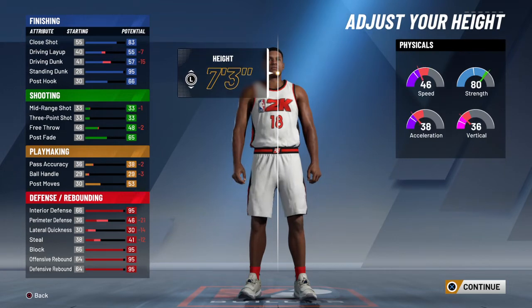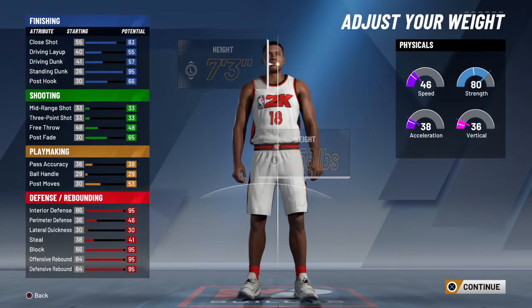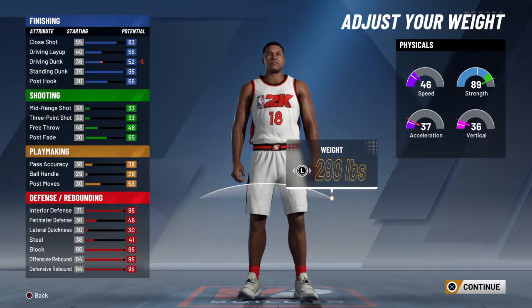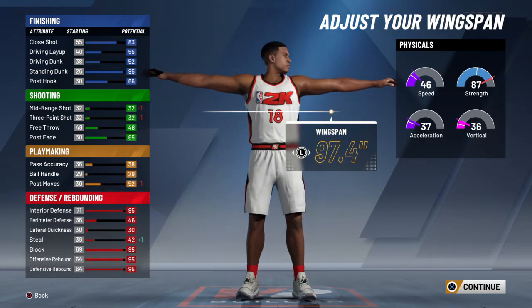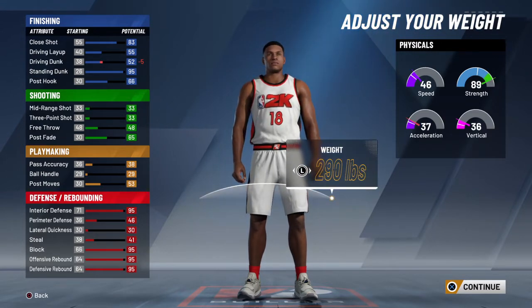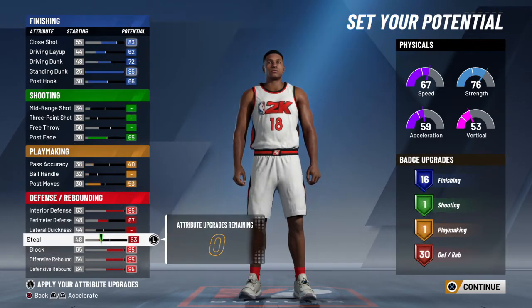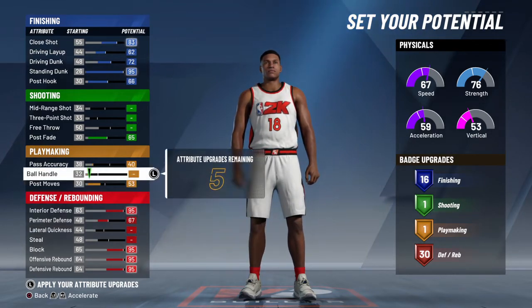Trust me — you see 67, trust me. Put this all the way up. It only affects your driving dunk, who cares. I'm gonna make my wingspan all the way up. Look — that's exactly what we need, that wingspan to go all the way up. That's why I said if you want to steal, do not upgrade that steal stat. Use the rest of it elsewhere — do not even use lateral quickness. We're going to use the best build.